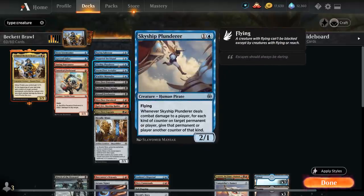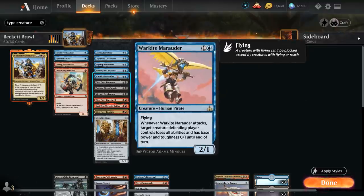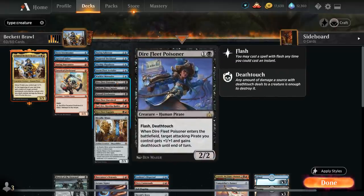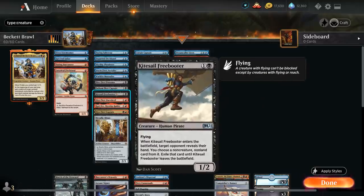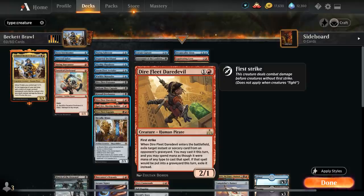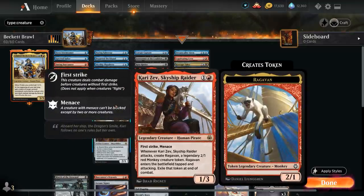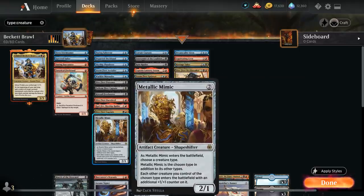Skyship Plunder, an addition from Kaladesh — a 2/1 flyer that can potentially add more +1/+1 counters to our creatures. Stormfleet Aerialist, a 2/3 flyer for one mana if we can enable a raid. Warkite Marauder, a 2/1 that can shrink something into a 0/1 when it attacks. Dreadfleet Poisoner can act as a combat trick giving an attacking pirate +1/+1 and deathtouch until end of turn. Fathomfleet Captain can generate menacing pirate tokens. Kitesail Freebooter gives us hand disruption, taking a non-creature non-land card from the opponent's hand until Freebooter leaves. Dreadfleet Daredevil is a 2/1 first strike that can get back an instant or sorcery from the opponent's graveyard. Karusev, another addition from Kaladesh, a 1/3 with first strike and menace that makes an attacking Ragavan token. Dreadfleet Captain gets bigger with each attacking pirate, and Metallic Mimic, another Kaladesh addition, names pirate on entry so all future pirates get a +1/+1 counter.